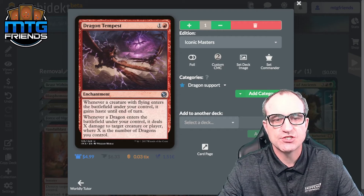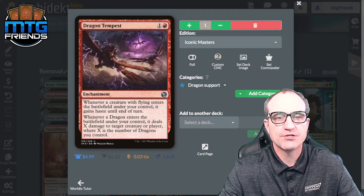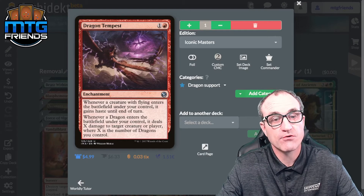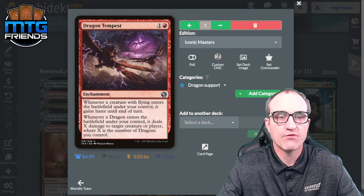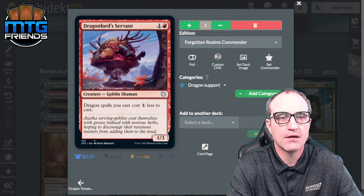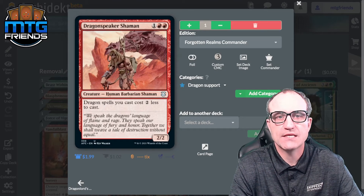Dragon Tempest is jank fun with dragons. Whenever a creature with flying enters under your control, it gains haste until end of turn — most of our creatures and tokens are flyers, so that works splendidly with the infinite dragon creation. Whenever a Dragon enters under your control, Dragon Tempest deals X damage to target creature or player where X is the number of dragons you control — that gets gross very fast. Dragon Lord's Servant makes dragons cost one less; Dragon Speaker Shaman makes dragons cost two less.